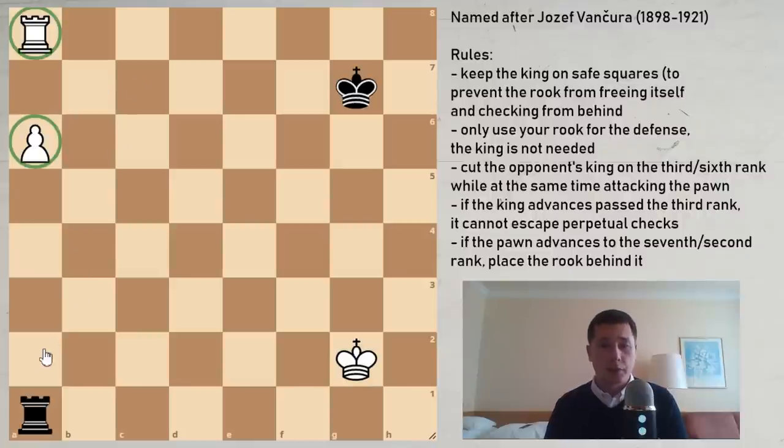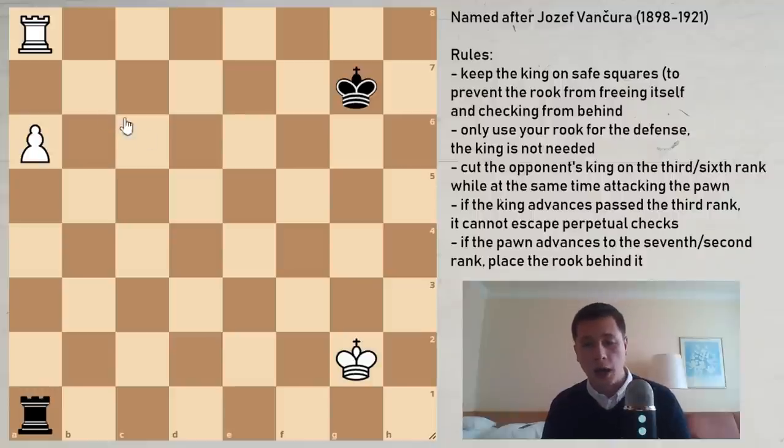This position is applicable regardless of where the pawn is — it can be on a2, a3, a4, a5. It's different if the pawn is on a7, and we are going to look at that first. Before we look into the full Vanchura, I want to show you this simplified position, which is important for understanding the more complicated Vanchura.